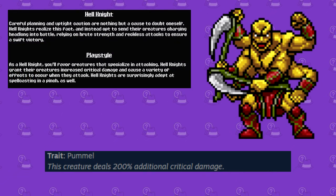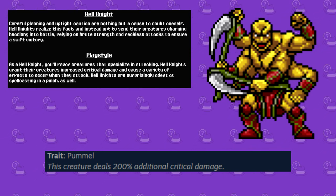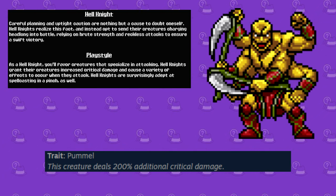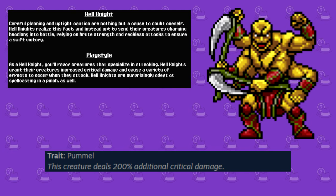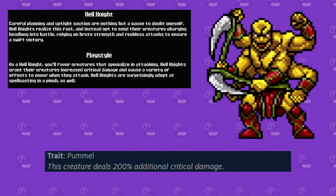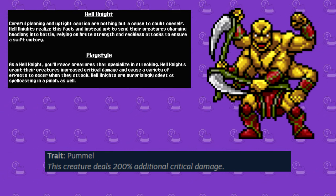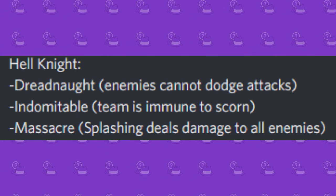Next up is the Hell Knight, a very damage-focused class. This class mostly focuses on hard-hitting attacks, critical hits, and has a smaller focus on additional effects on those hits. The starter that comes alongside this class is the Aura Heart Tripper, whose trait Pummel deals 200% extra critical damage. This is definitely a more straightforward class and should be good for newcomers to the franchise. Some noteworthy perks include Dreadnought, Indomitable, and Massacre.